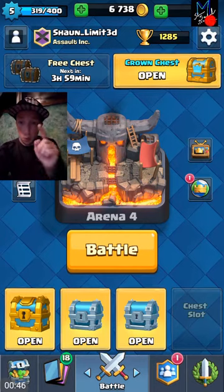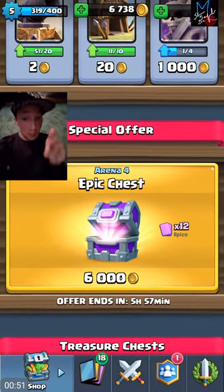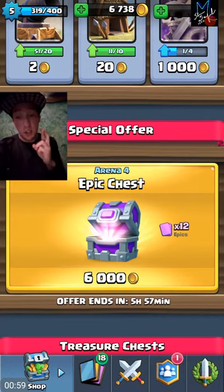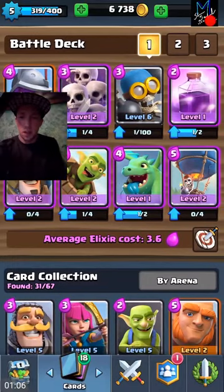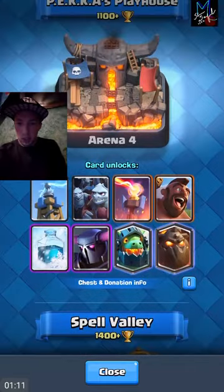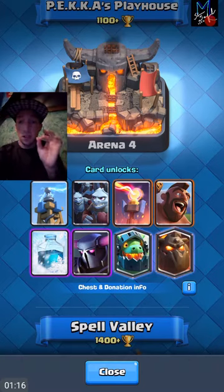I also have enough coins. We are going to be purchasing the epic chest. Smash that like button if you guys are excited for this epic chest opening — we're going to get 12 epic cards, cross our fingers we get something really good. We can actually get legendaries out of this, guys. So we're going to open up our other chest here.